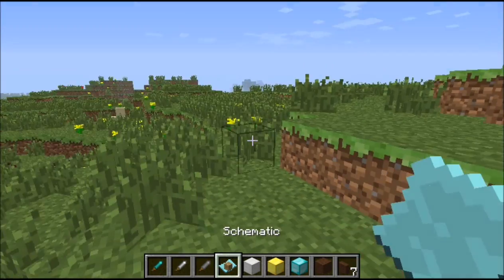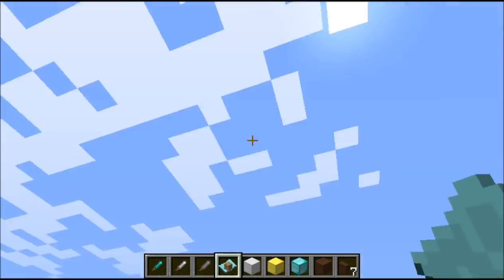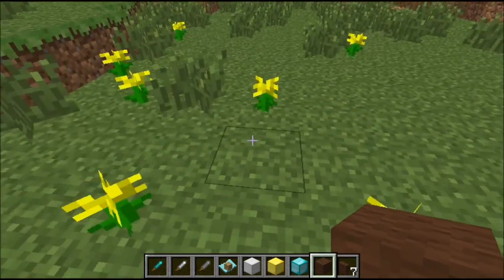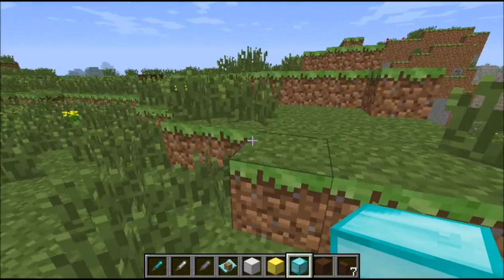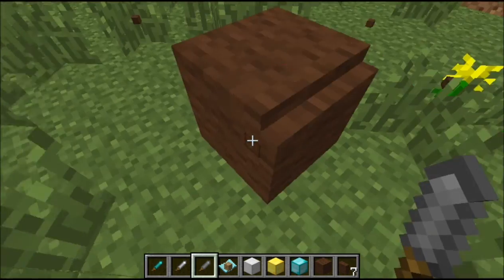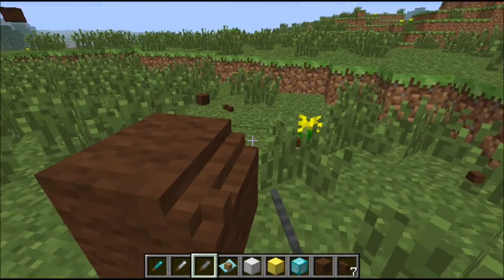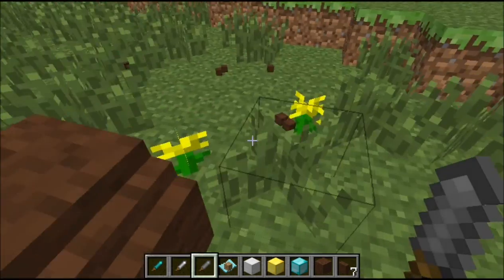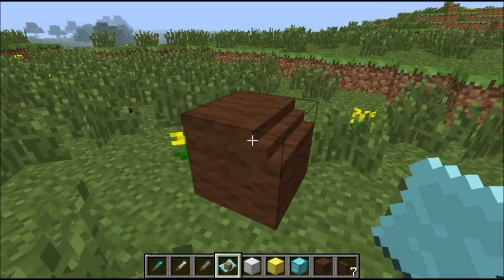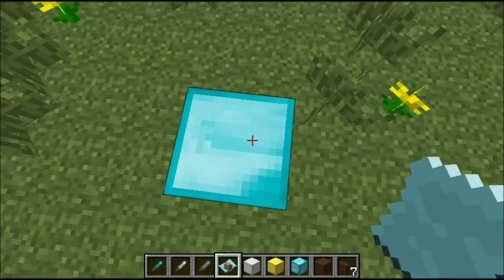And the next thing is a schematic — or schematic, whatever it's called. I'll call it schematic. So what does the schematic do? You basically place a schematic thing. And you place that. And for example, you want to copy something — like, you build it for hours and hours, and now you have to build another one of that, the same. Don't worry — you can get this schematic, right-click it, and it will do the thing.